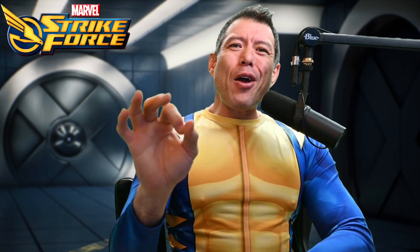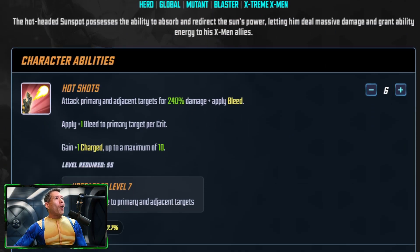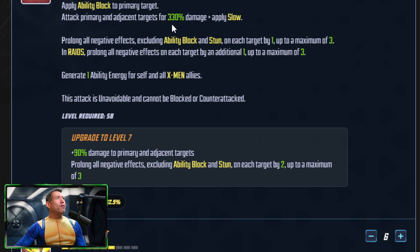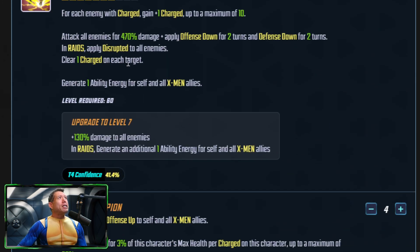I agree with Drew's assessment — Sunspot is a very good and very important part of this team. As far as the T4s: the basic gives extra damage to primary and adjacent targets but seems skippable if you're short on T4s. The special is a very good move — applies Ability Block and deals damage to primary and adjacent targets. The T4 on the special increases that damage and prolongs all negative effects (excluding Ability Block and Stun) by two, up to a maximum of three.